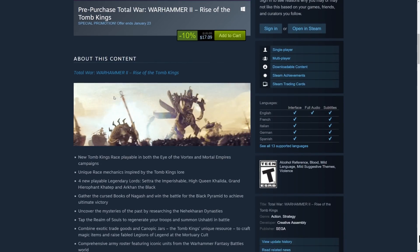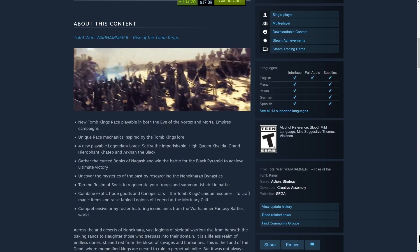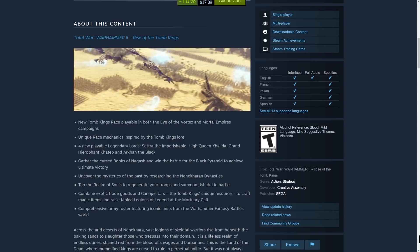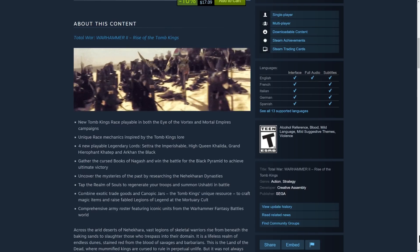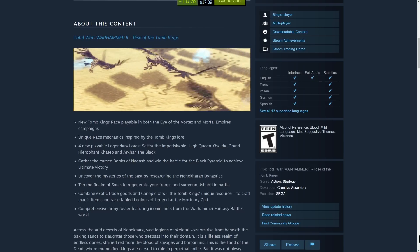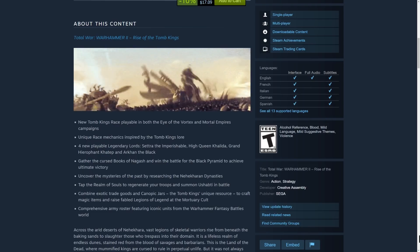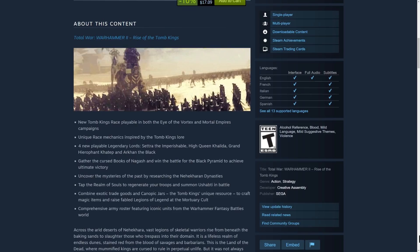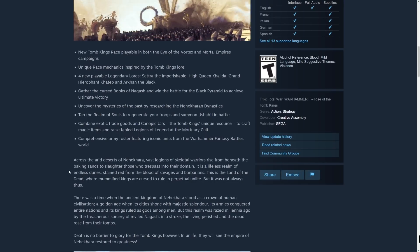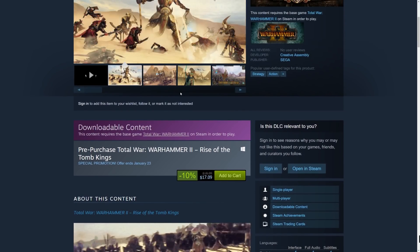The Steam page has a lot of really good information here — it talks about the Book of Nagash, the Realm of Souls, and those canopic jars as their unique resource. I'm hoping they're not anything like the amber of the wood elves. I think they learned their lesson from that. The Khemrian War Sphinx obviously has a breath attack, and I'm really excited to see how they use those canopic jars to craft magic items and raise these legions of legend.